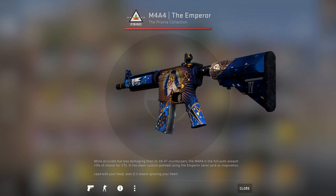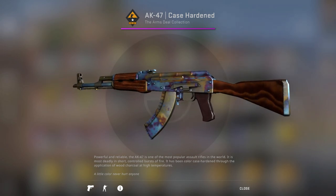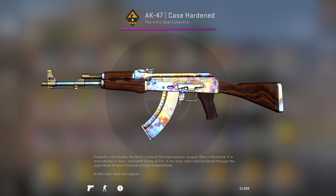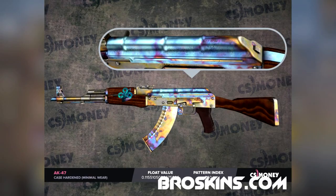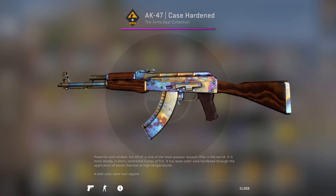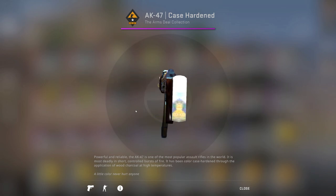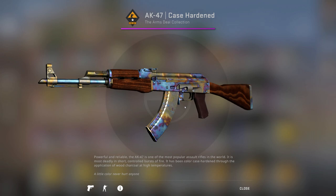I switch between the M4A1-S and M4A4 depending on how I'm feeling. For the AK, I have the AK Case Hardened — I believe this is a Tier 2. The tier depends on how much blue you have on the top: Tier 1 is full blue on top, Tier 2 is like half blue pretty much everywhere, and Tier 3 is blue here and there but nothing too special. I don't know what stickers I want to apply to this yet — I'm still thinking about it.